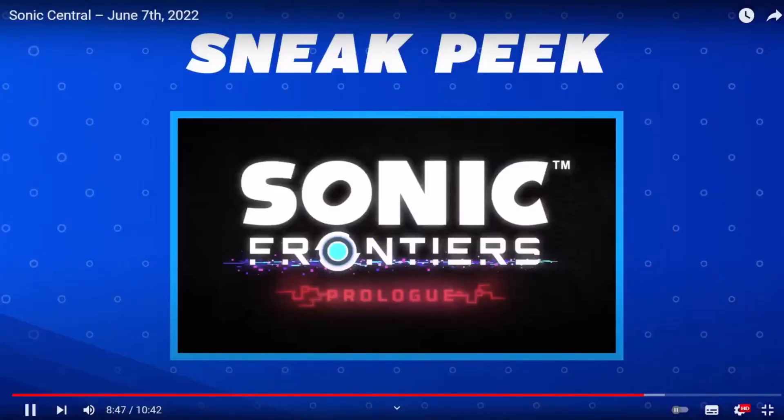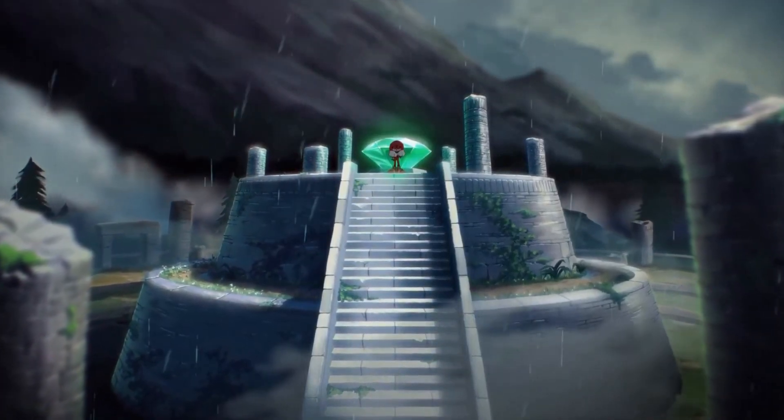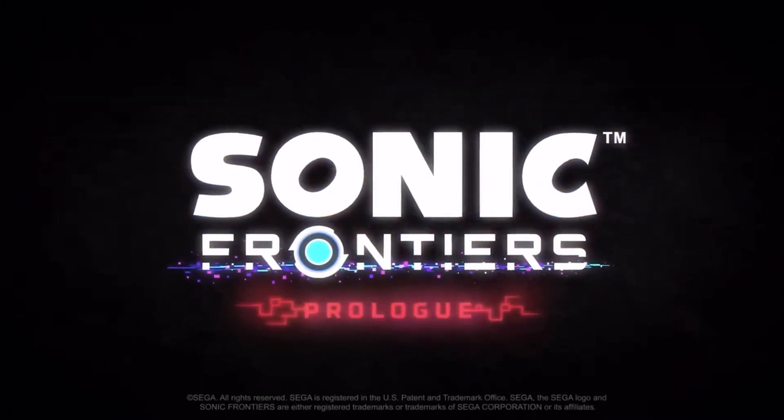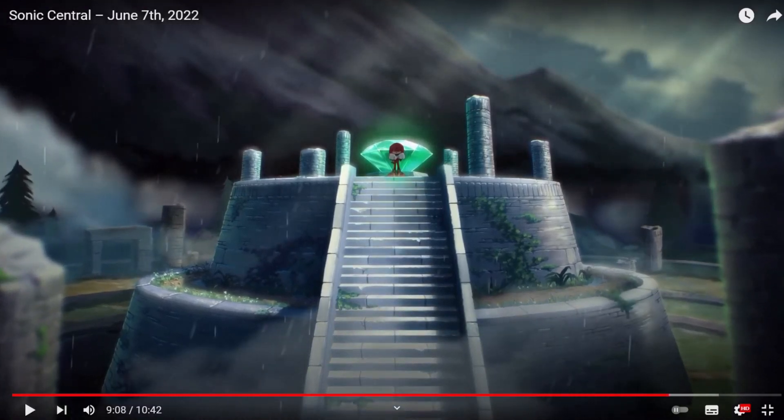Similar to what they did with Team Sonic Racing, we're going to get an animated short for Sonic Frontiers in the same style — released before the game comes out. It's a new animated special featuring Knuckles, taking place before the events of the game. That wasn't much of a sneak peek — that was like one frame of animation with some lightning and some rain effects. It's nice to see Knuckles back with the Master Emerald though. That was loud in my ear.